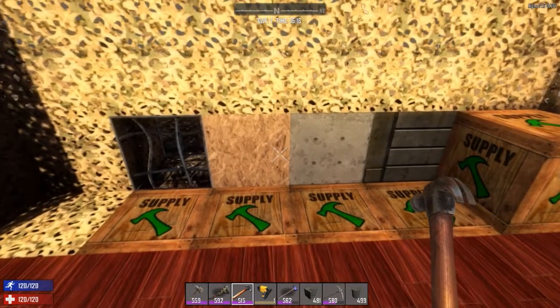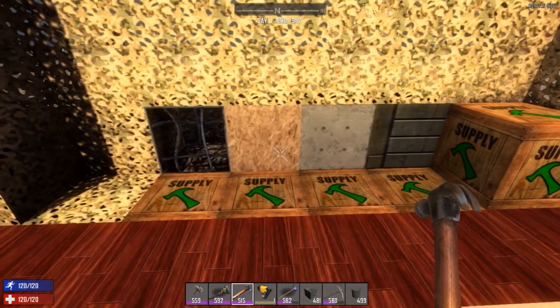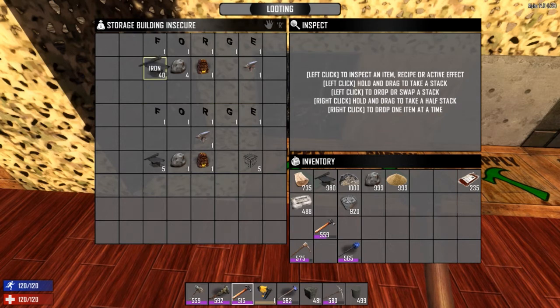Now let's look at the late-game alternatives. There are two possibilities that provide the cheapest and fastest way to make concrete. First, the rebar frame. To make it you first need an anvil in your forge, which requires 40 iron and four lumps of clay. With the anvil in the tool slot of the forge, put in five scrap iron and one lump of clay and you'll get five rebar frames — very cheap. However rebar frames are very weak with only about 100 hit points, so once they're gone they're gone.